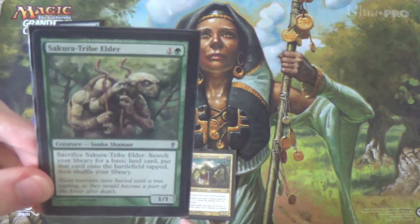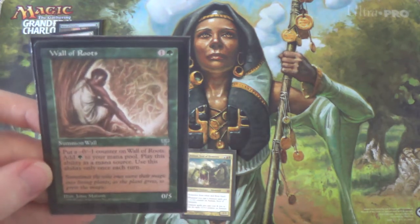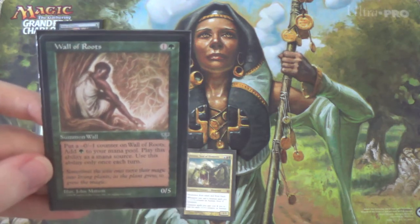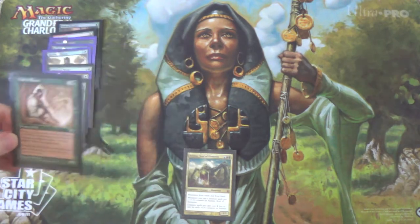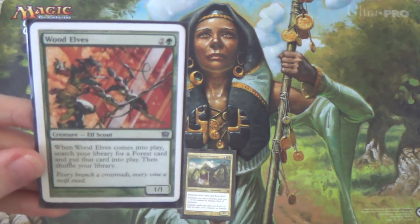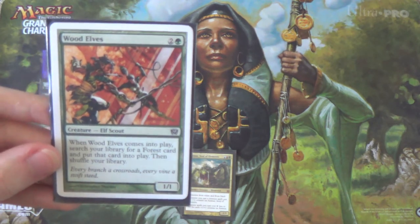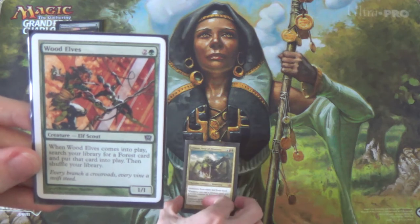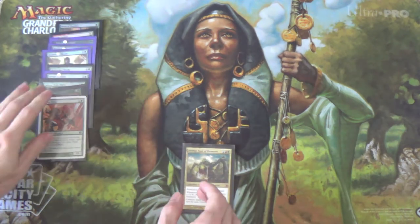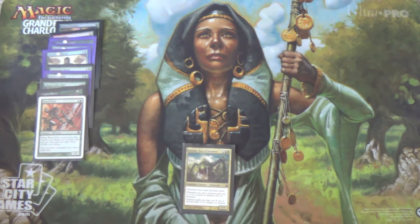Next we have Sakura-Tribe Elder — sacrifice it to get a basic land, easy enough. Wall of Roots generates green mana by putting a minus-one minus-one counter on itself. There are ways to make infinite mana in the deck using Wall of Roots, which I'll show you in a second. Wood Elves isn't really a ramp creature in the same way the others are, but by the time you could cast it you could also cast Animar usually — though we do some infinite loops with it.